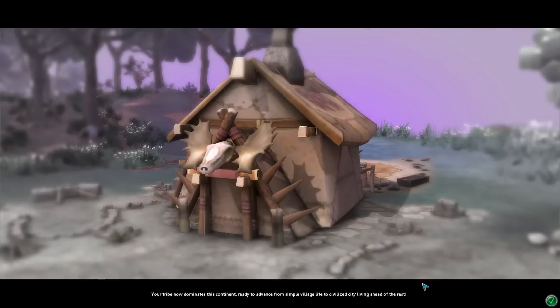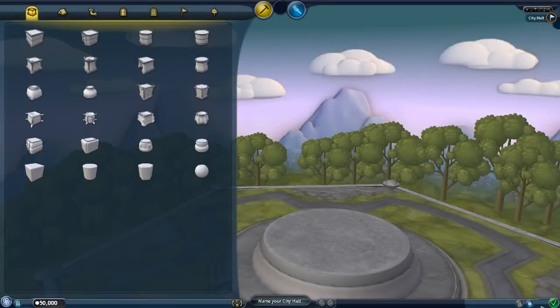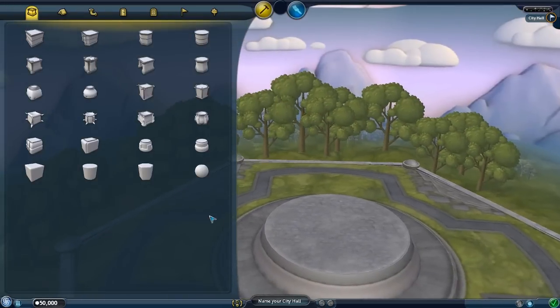Your tribe now dominates this continent, ready to advance from simple village life to civilized city living ahead of the rest. Okay, so is this my city hall?